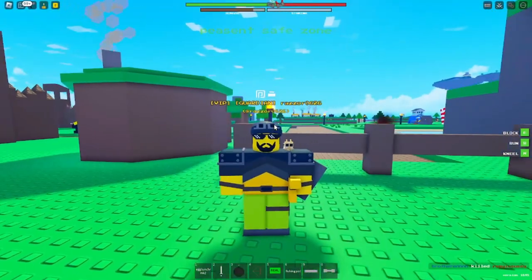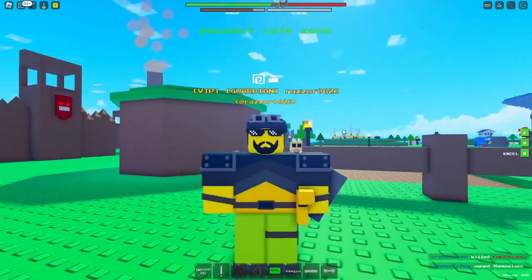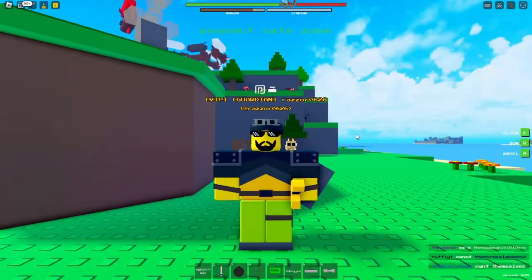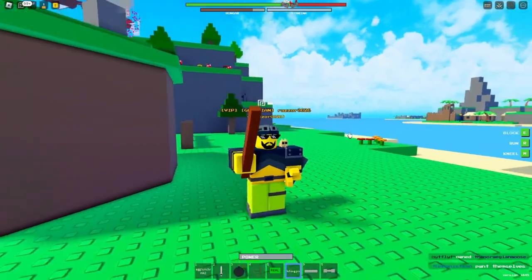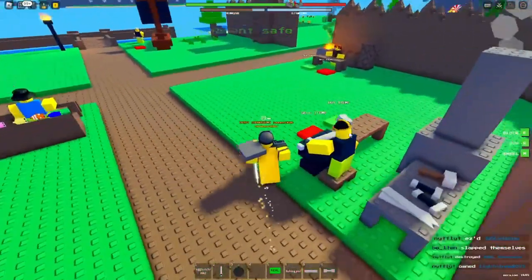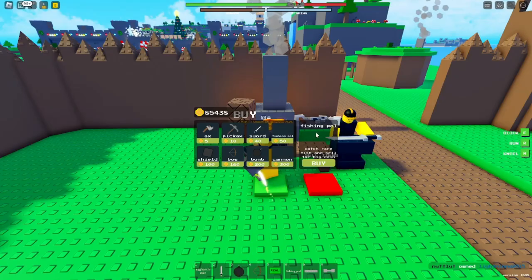Hey everyone, Razor012YT here, and today I am going to teach you how to fish in-game with the new fishing update. What we're gonna do first is get one of these so-called fishing pools by walking up to a blacksmith and buying that fishing pole for 50 coins.